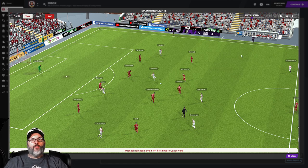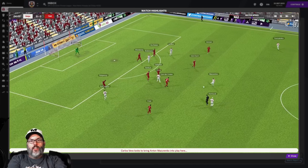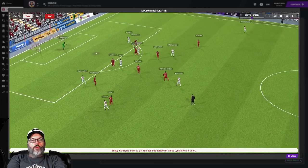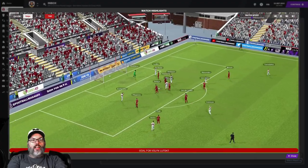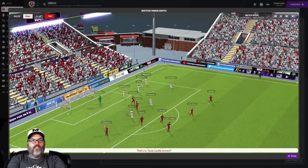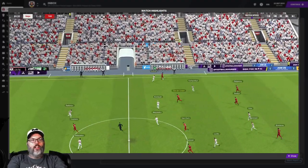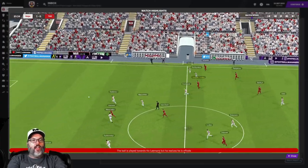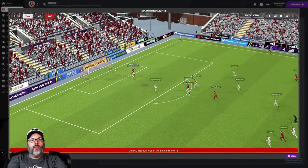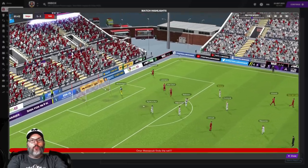In today's match we played FC20. Robinson and Vera hooking up up top, some good ball movement, nice through ball, and Lyoka - the new player - makes a big run from the outside, slots it home. In the fifth minute we take a one-nil lead. Late in the game, Radanov just stopped and Massudi, who was a sub for them, got a free run onto the ball.